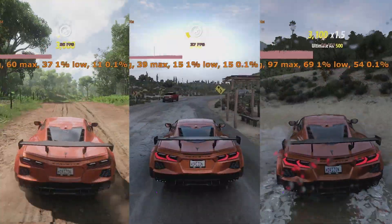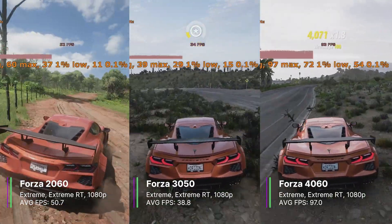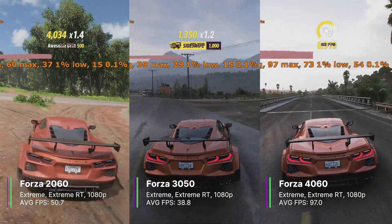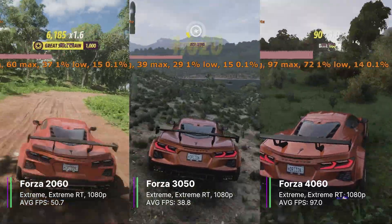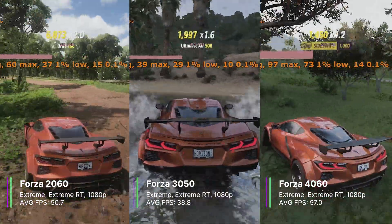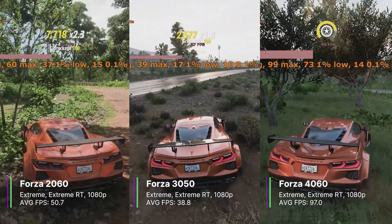Forza next, at extreme settings with raytracing quality on extreme as well. The 2060 got a respectable 50.7 FPS on average, with a 1% low of 37.9 and a 0.1% low of 14.8 FPS. The average is pretty good but there were some occasional stutters. Similar things happened with the 3050, with 38.8 FPS on average, a 1% low of 31.2, and a 0.1% low of 12.9 FPS.